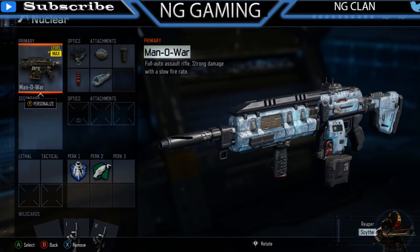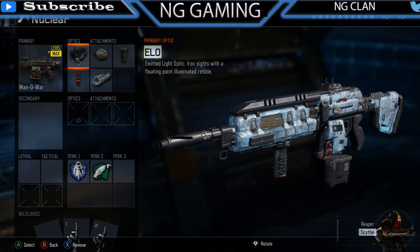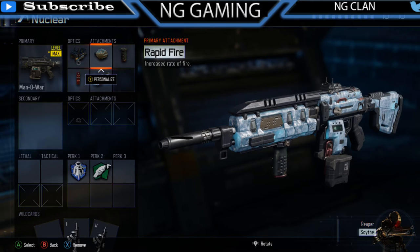It's max level obviously because it's his favorite gun. He has the ELO sight — he chooses the ELO sight just because you don't want such a huge sight taking up your whole screen; you want to be able to see your surroundings, and the ELO sight is just perfect for that. He's running rapid fire.